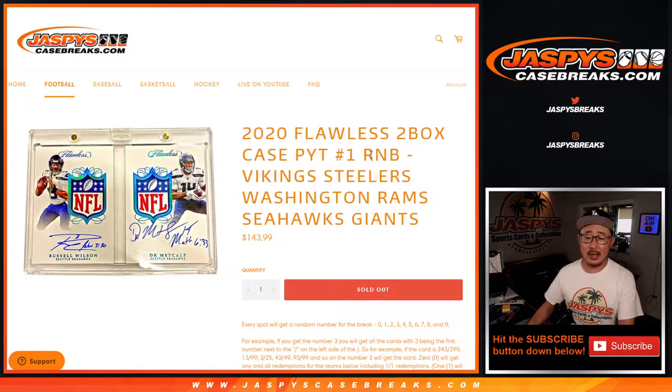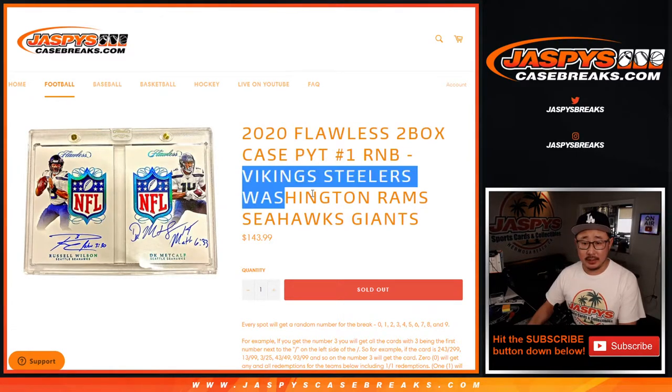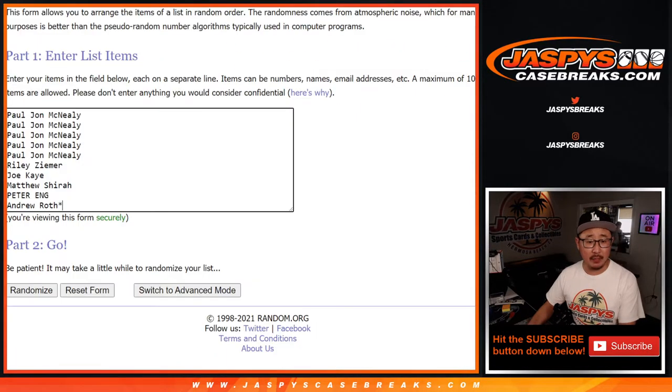Hi everyone, Joe for JazpysCaseBreaks.com doing a quick R&B Random Number Block Randomizer for Pick Your Team Number 1, Brand New Flawless. So it's a serial number break just for those teams. All the instructions are right there and obviously just for Pick Your Team 1. Big thanks to this group right here for getting into it. Appreciate it.